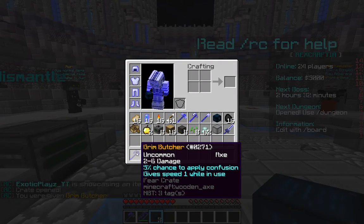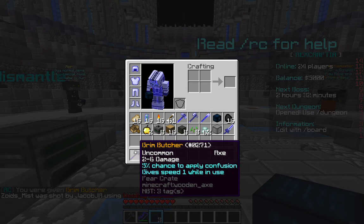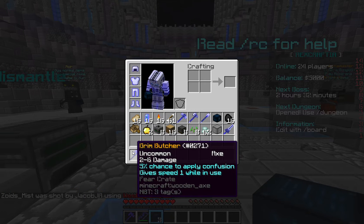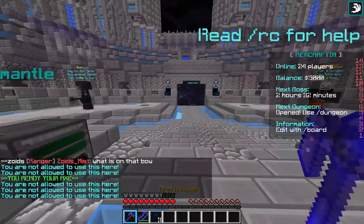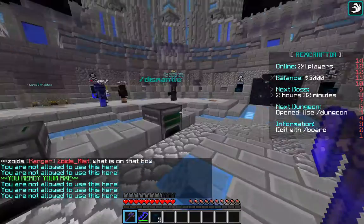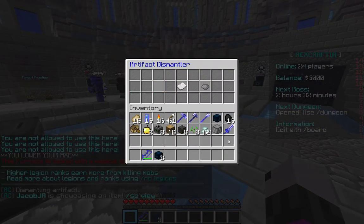We just opened our 4th crate and got a Grim Butcher — it's an axe. It gives speed 1 use and a 5% chance to apply confusion. So I guess when you hit someone, it has a 5% chance to give somebody nausea. It's pretty cool. When you put it in, you get 2 artifact materials because it was a common.